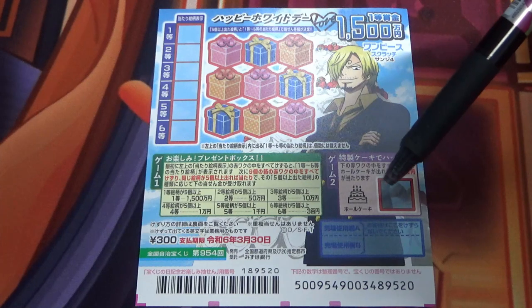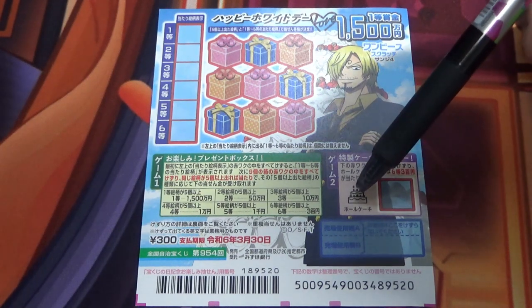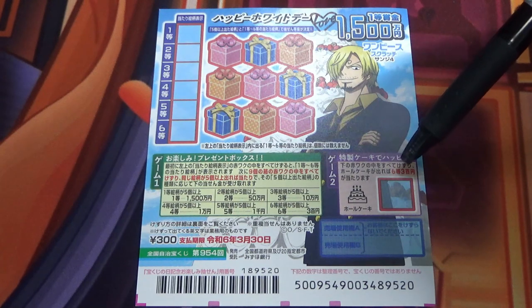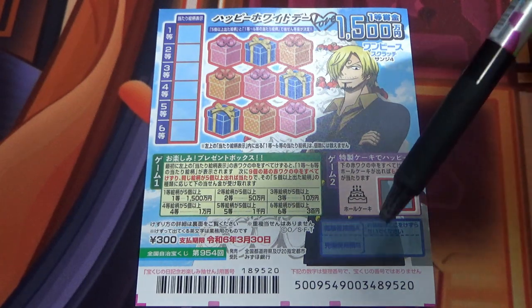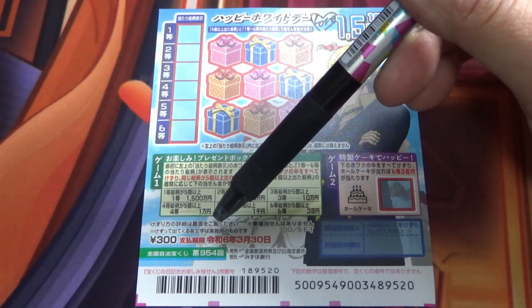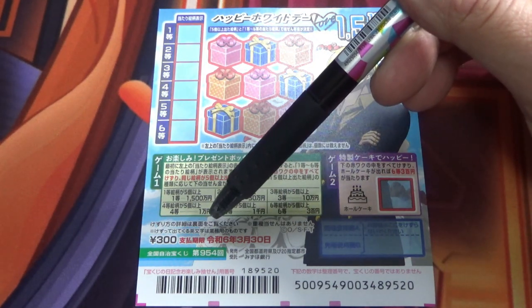Looking at game 2, scratch this box. If you find this cake picture here, you win the 6th prize, some byaku-en. Don't scratch here — you have until March 30th, Reiwa 6, that is 2024, to claim your prize.